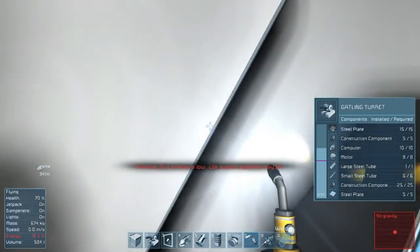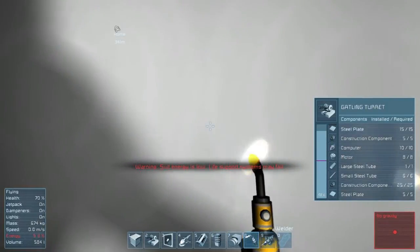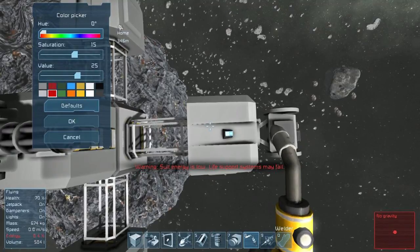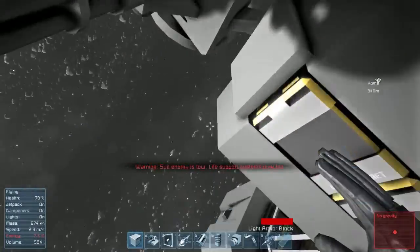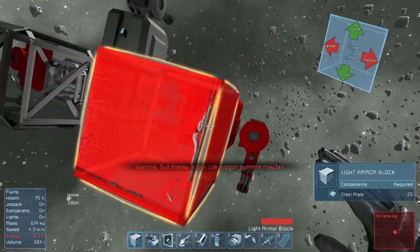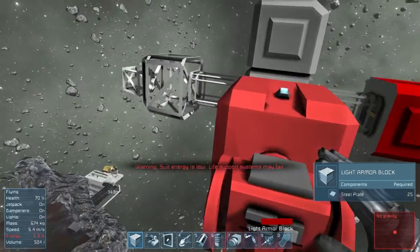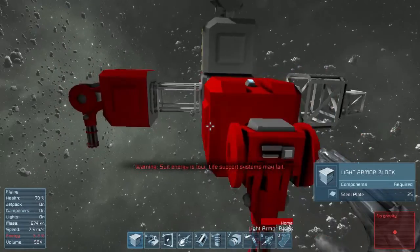Maybe I should color these something so they're a little more noticeable from a distance. I think I'm going to do that right now. What color should I do? I could do like a bright red. Yeah, I think we'll do a bright red. That is a red — that right there is a real red. Maybe a little too red. We'll desaturate that a little bit — actually we'll saturate it more and make it a little darker. That's not bad, we'll go with that. It's still quite red, but it'll work.